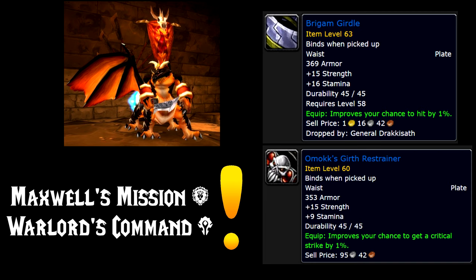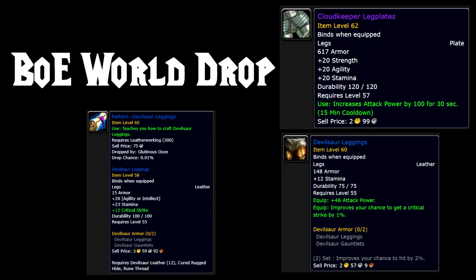For the legs slot, the best in slot is the Cloud Keeper Legplates, which are a bind-on-equip world drop, so again they'll probably be on the Auction House for a lot of money. The recommended alternative is the Devilsaur Leggings, crafted by Leatherworking. These also work together with the Devilsaur Gauntlets to give you a nice set bonus.